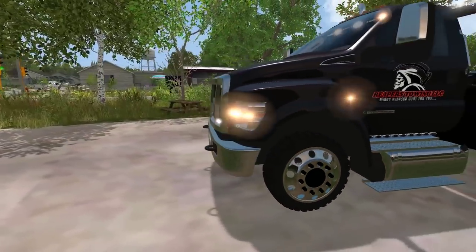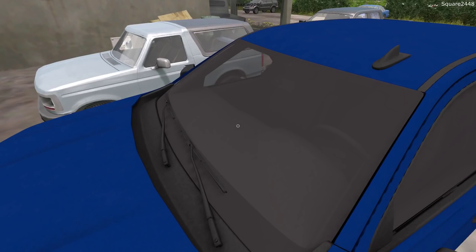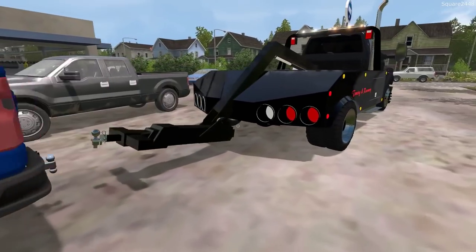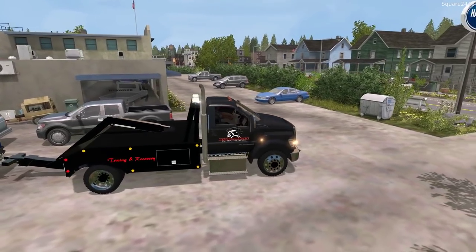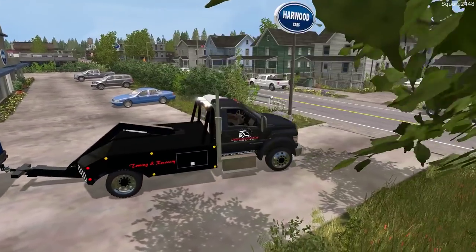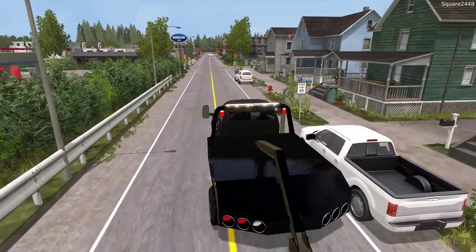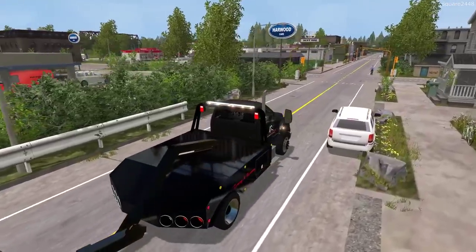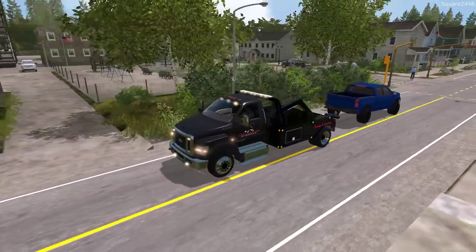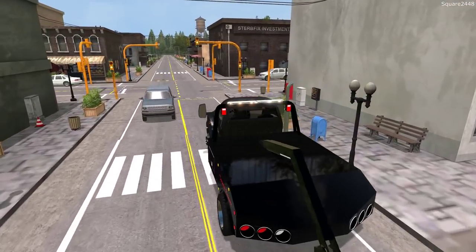We've got it blocked in - we'll check the VIN and also check to see if the parking brake is on. That is the correct one. The color matches, the plates match, and the parking brake is not on, which is good - usually people don't put it on unless they're parking on hills. We've got it, so let's head back to the shop. We do have to put chains over the wheels and a few things like that, but we're unable to showcase that realism. This truck looks awesome towing this Silverado.